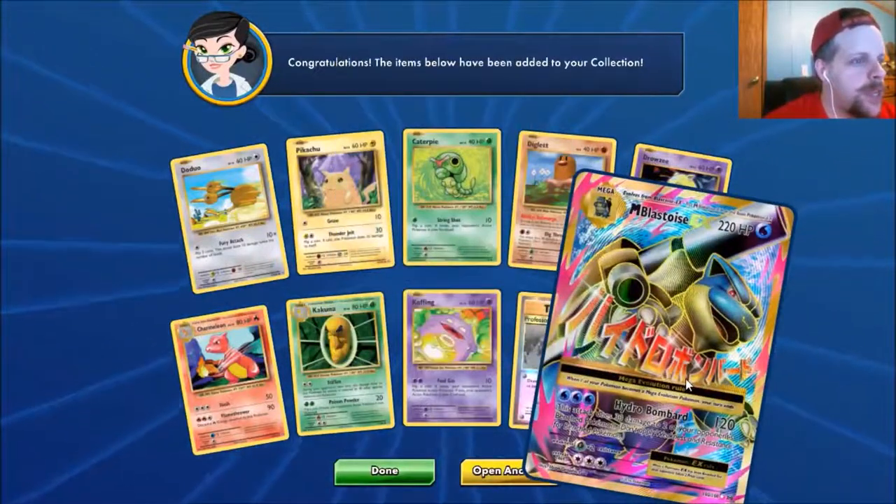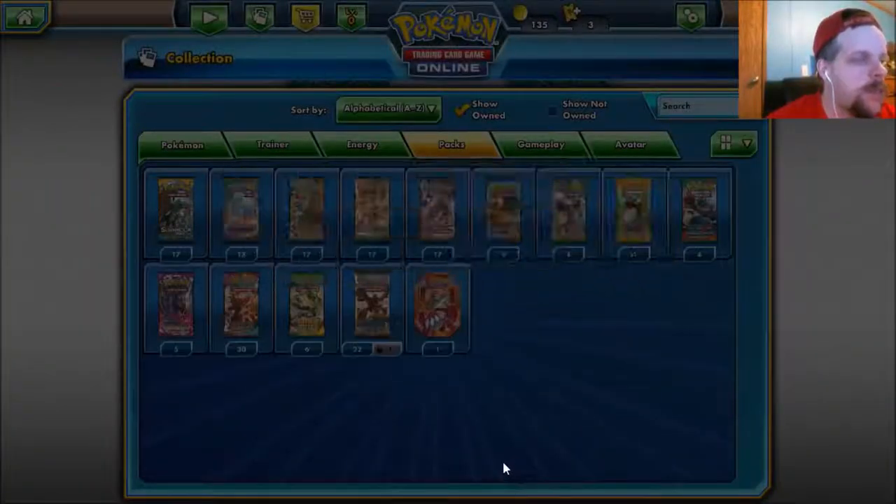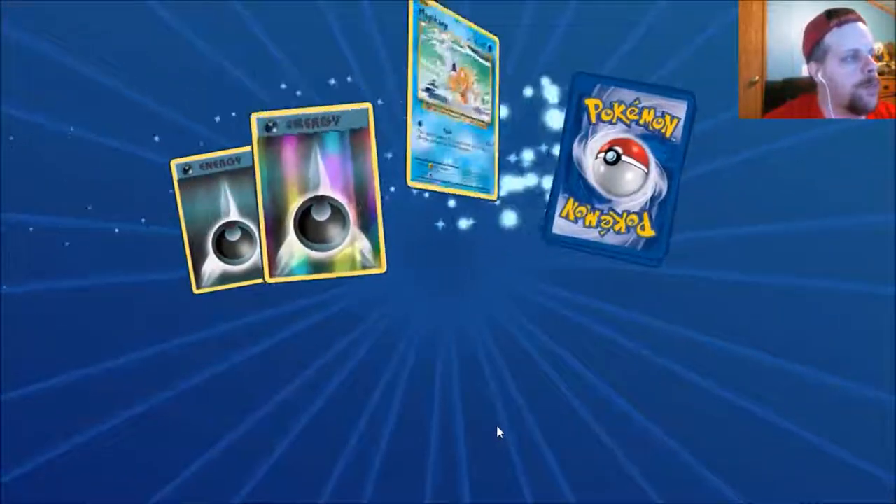We got Blastoise EX, then we got Mega Blastoise — even though I already have that card, it's alright. You can have up to four cards per deck, so duplicates are fine.